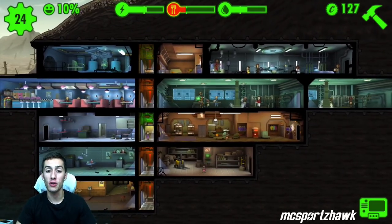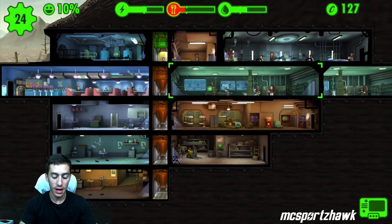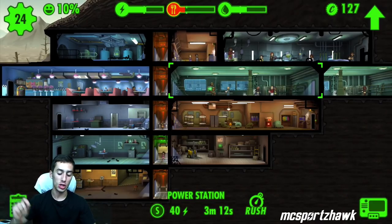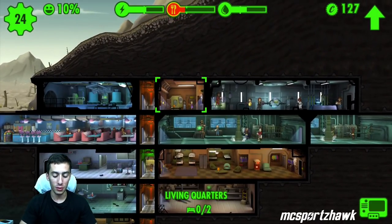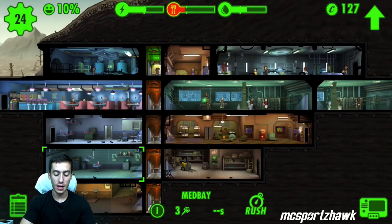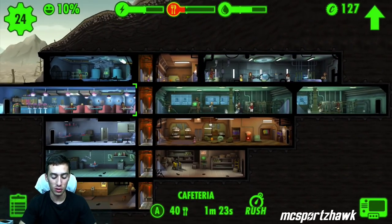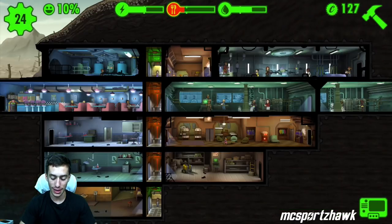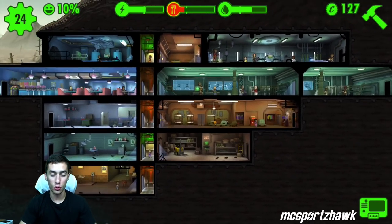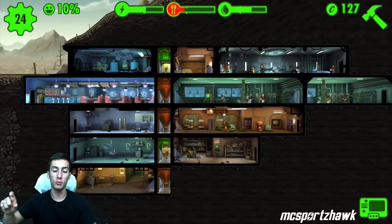First things first, build your buildings next to each other to make sure they are wider and produce more. You can see I have all of my elevators in a row, and I have three power generators next to each other. If you build them one by one, they only produce a certain amount, but if you build them next to each other — for example, Med Bay produces more because I have two next to each other. If I put one and one separately, they'd have one production each. So put all similar rooms next to each other. You want to get those triple rooms up — that's the most you can do.